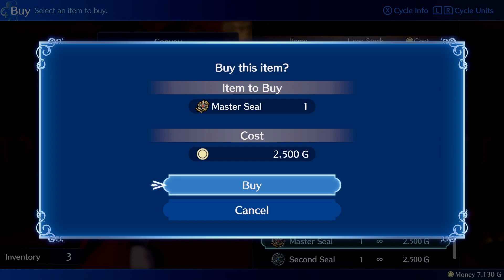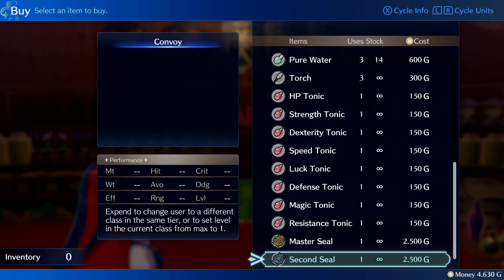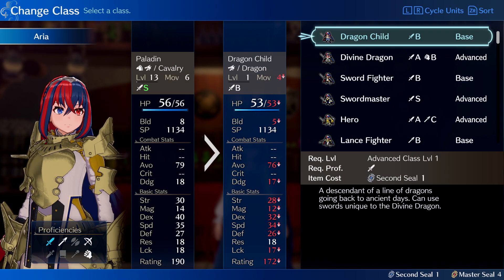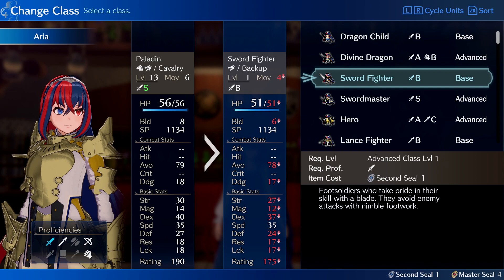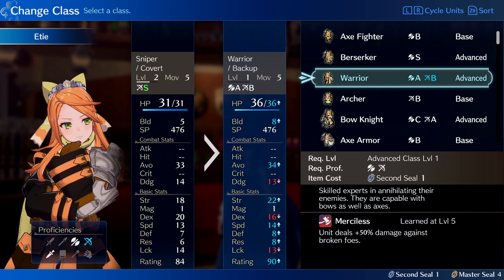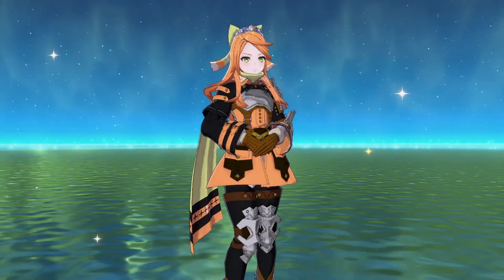Later in the game you'll be able to buy Master Seals and Second Seals, which will help a character become even more powerful in battle. Master Seals are used to change a unit's base class into a more advanced class, which will give a unit access to some of the best skills and abilities in the game. Meanwhile, Second Seals change a unit's vocation altogether, so they can learn a different skill set.